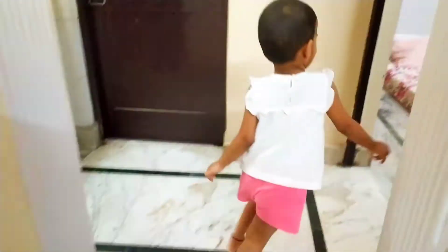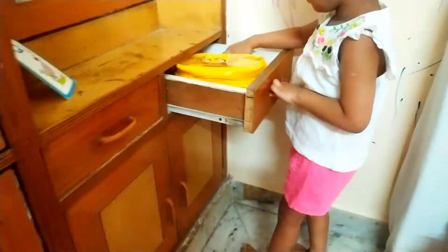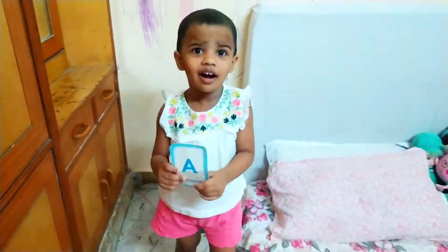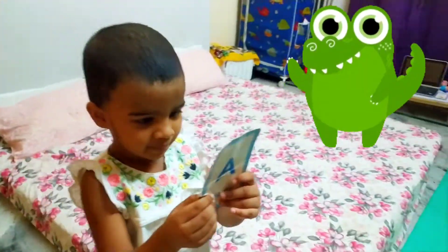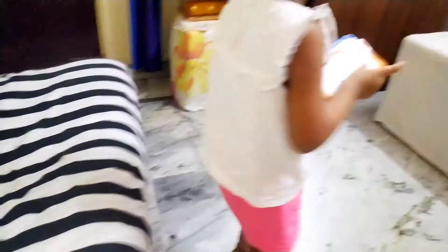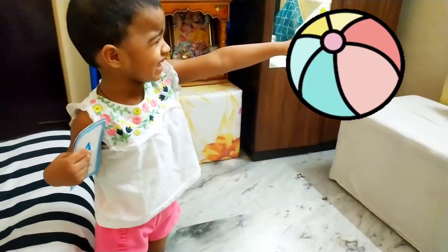Where is alphabet A? Yes. A is in the drawer. Alligator. Where is B? B. Oh, you found B. B for? Ball.